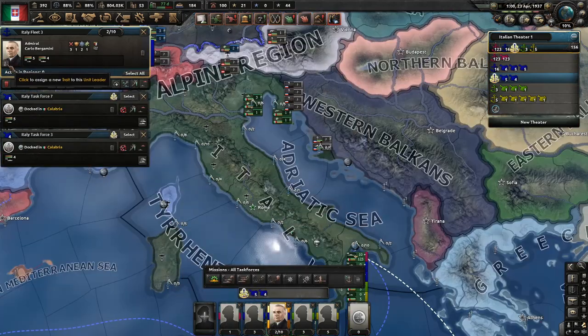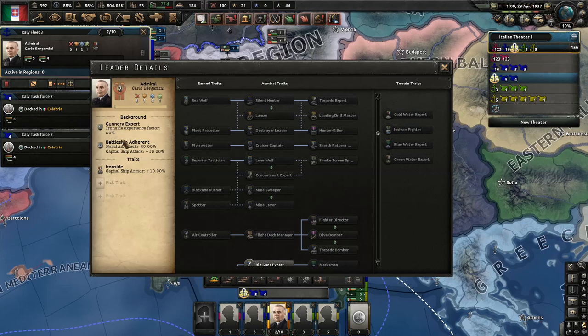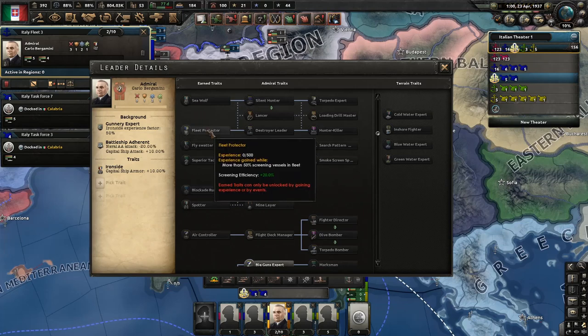So how do we do it properly? Before answering, it's good to make clear what we actually want to grind for our navy — which traits we need on our Admiral. So no matter if we go heavy cruiser or light cruiser build, Fleet Protector is very important.